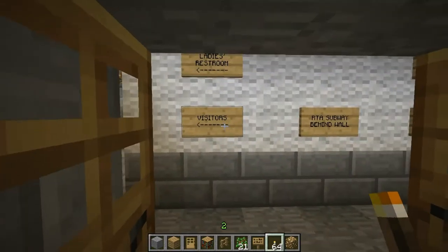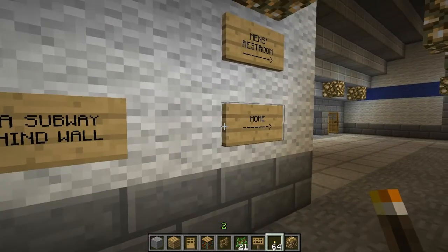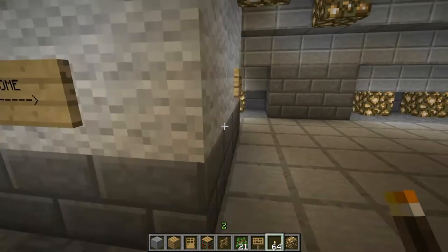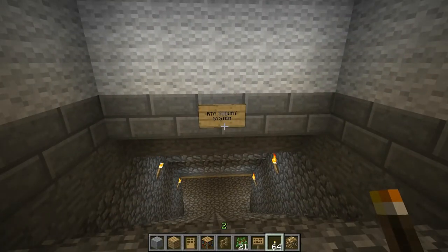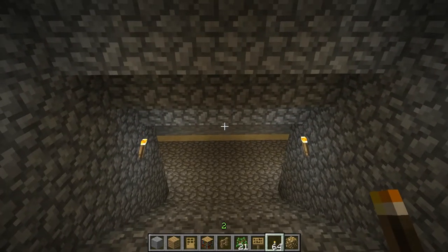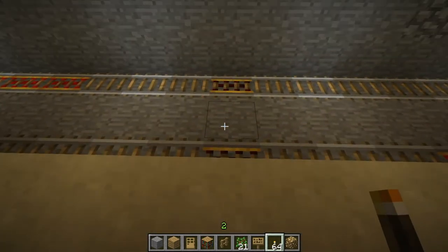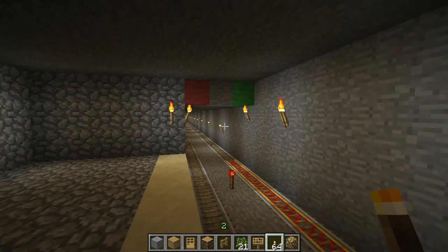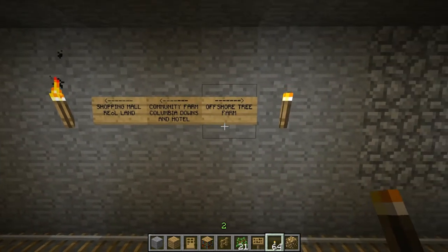We'll go in and you can see the visitor side ladies restroom — this is the only building with restrooms in it because the rest aren't big enough to hold one and I had space I couldn't do anything with. This is pretty much the only thing that existed — the real transit authority subway system. It has been changed from the last tour video: it was a single track, now it's a double track. It is designed, as you can see by the green and red, to go a certain direction on a certain side of the tracks.